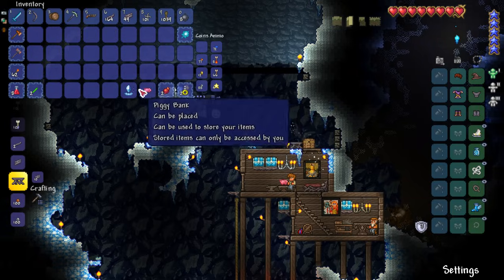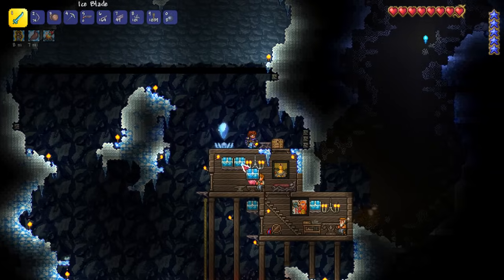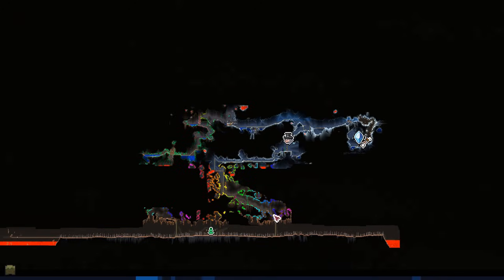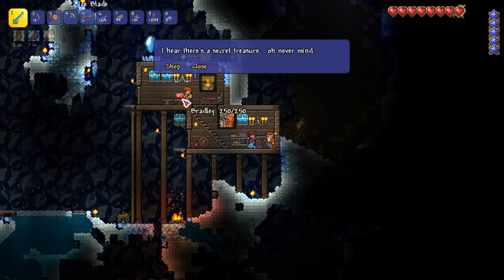The next thing we're going to do is start to establish a pylon network around our world — that's going to help. In this mode you only need two NPCs; they don't care if they hate each other, they'll still work for pylons. So this is really cool — they'll sell them and you can teleport. That's going to be super, super useful.